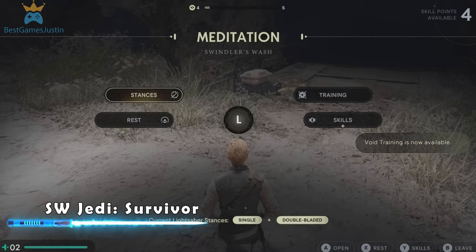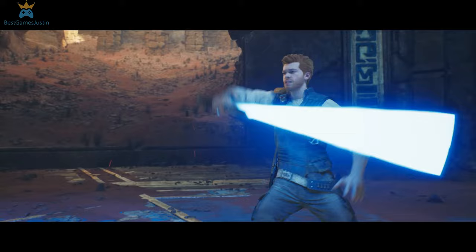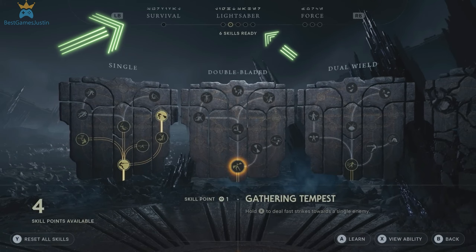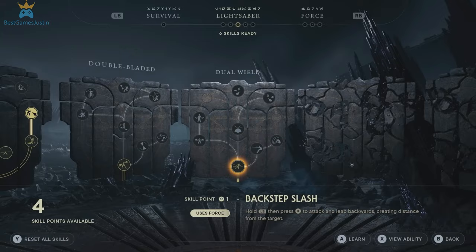There are a lot of new things to know about Jedi Survivor. At the Meditation Points you can access Stances, Rest, Training and Skills Tree. Regarding the Stances, I discussed these in a previous video. The Meditation Points save the game. Resting will restore Cal's health and force and respawn enemies. The Skills Tree is made up of Survival, Lightsaber and Force. You also have the option to reset all skills in case you want to focus on a different strategy against an enemy.